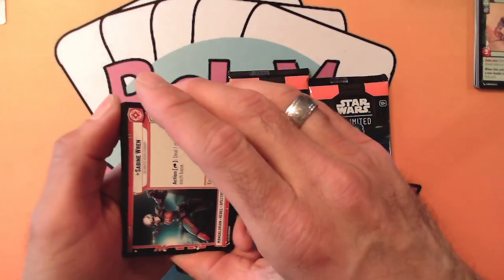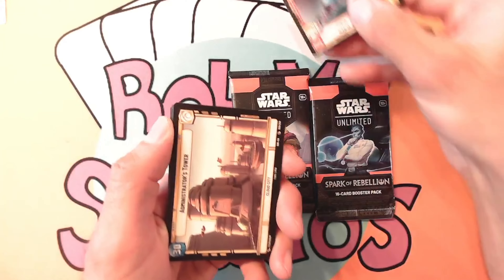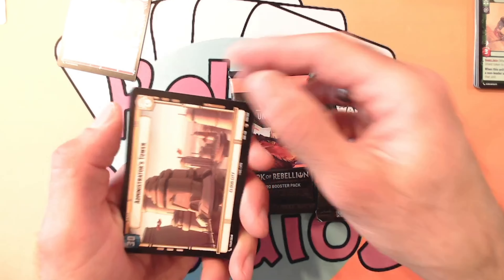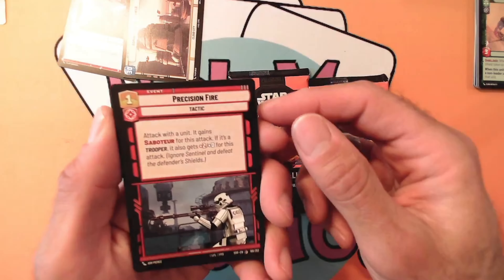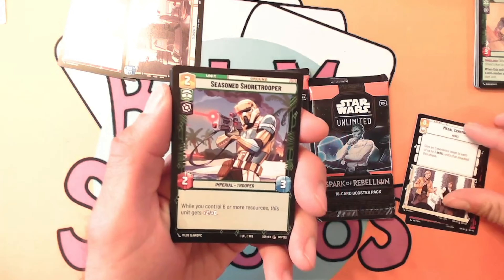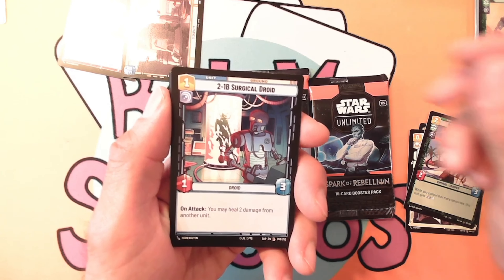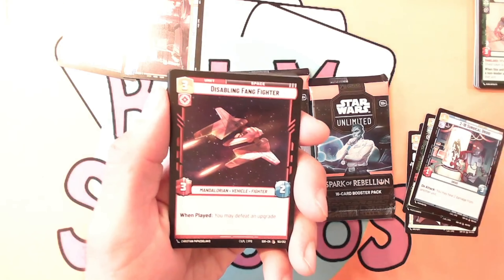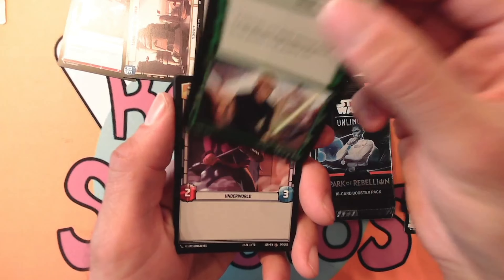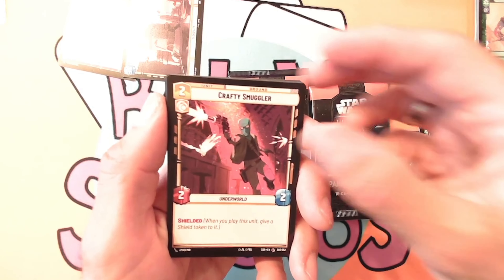All right, next pack here we go. For our leader we got Sabine Red. We got the Administrator's Tower as our base. We got Precision Fire at one cost, Aggression zero cost, Metal Ceremony, the Seasoned Stormtrooper, 2-1B Surgical Droid, Disabling Fan Fighter, Mandalorian Space unit, Strike True, the Underworld Thug, and Crafty Smuggler who has shielded.